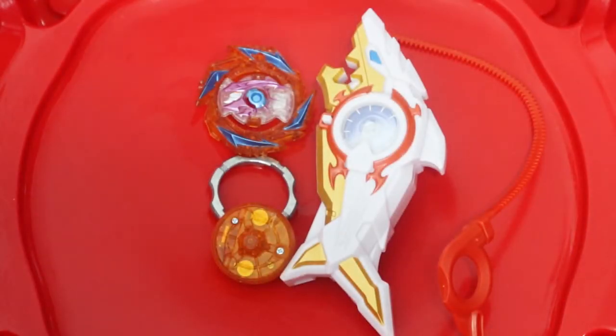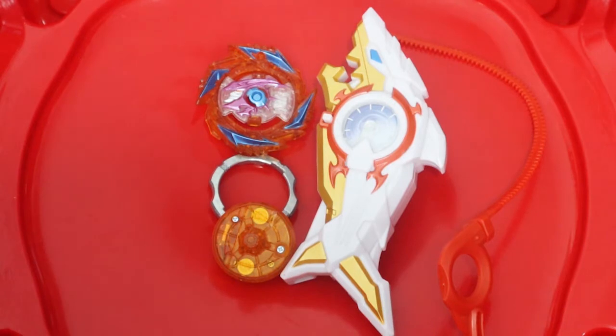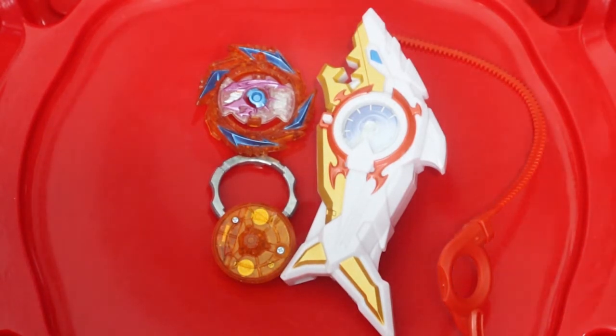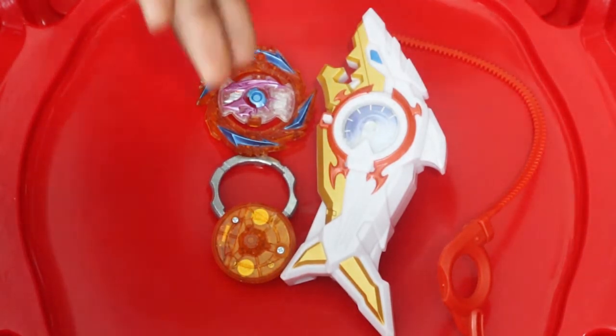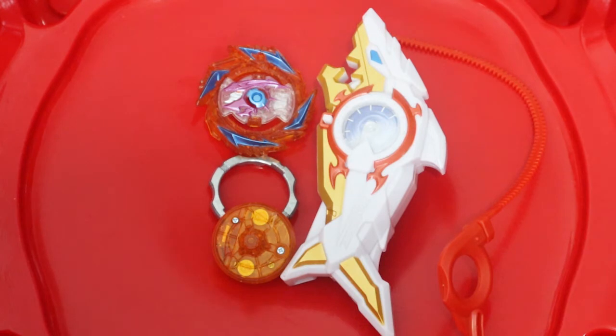All right, guys, before I start, I just want to say visually this thing looks amazing. I definitely like how there's a gold tip, and then the layer has gold inside of it. And I'm in love with this launcher right here — I definitely like how it's white, and it has a little gold on the side, and it's a shark. It's phenomenal. They definitely did a good job visionary-wise. So let's put this bay together, guys, and see what it can actually do.